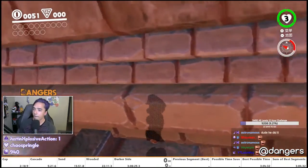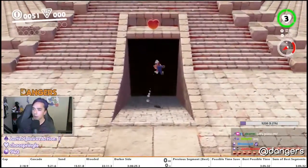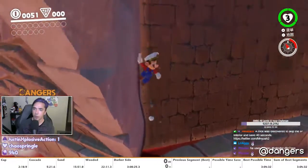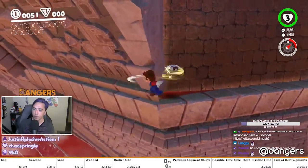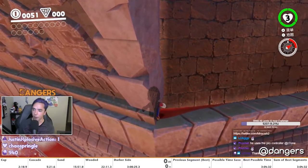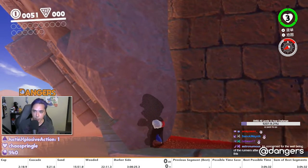Initial timings place this at about a 40 second time save over normal IP movement, as long as you get a first try. But if you know just how precise ledge clipping is, you'd also know that doing something like this first try definitely isn't an easy thing to pull off. It currently remains to be seen if it's possible for this to become a viable strat for top level runners to grind and implement. A few are already giving it a go, but it's still early days, and there might be setups in the future that make this easier.